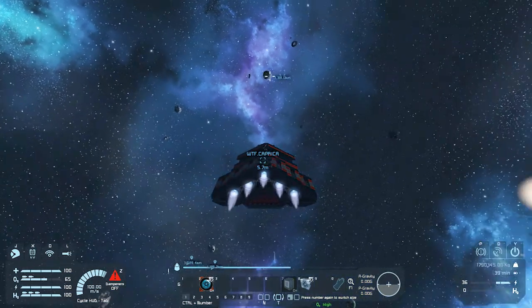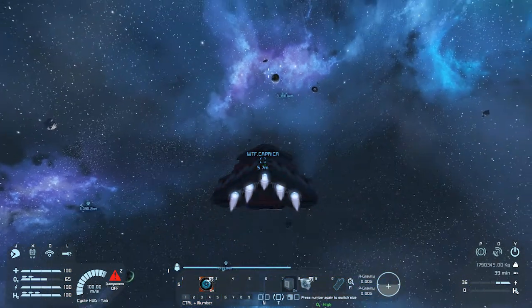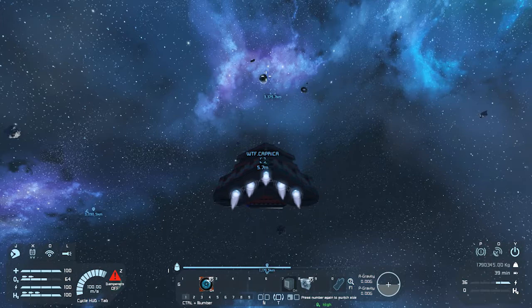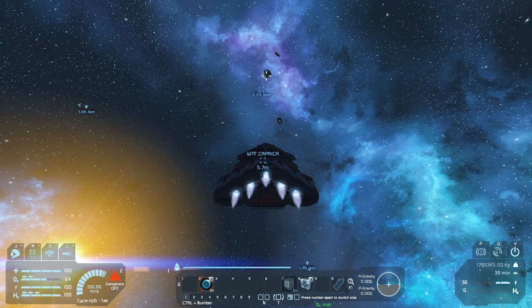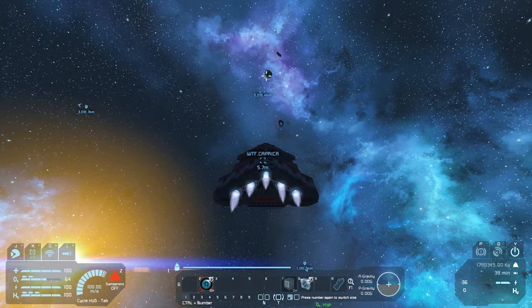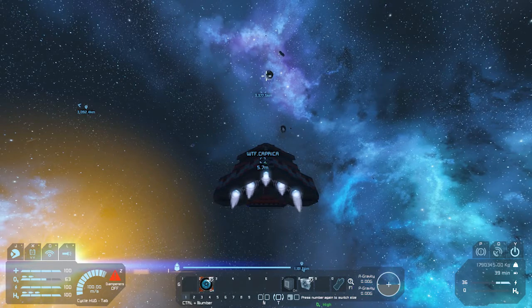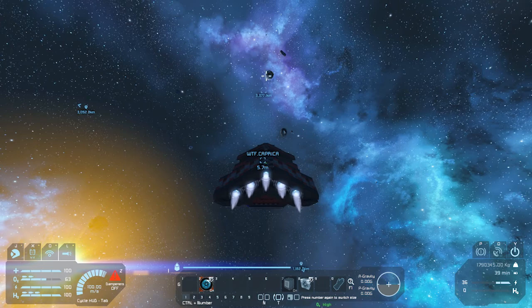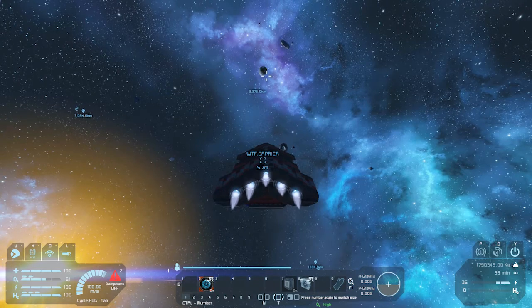We're heading to our new home — away from everybody else. There's an alien planet right there, not very far if we need to explore. We're at 68% — that's fine. The one thing my ship doesn't have is landing gear, so we might not be able to get down on a planet. We might have to pop out and build some, or find a meteor close to one of these planets. Different planets probably have different gravity and atmospheres — we'll have to explore that.